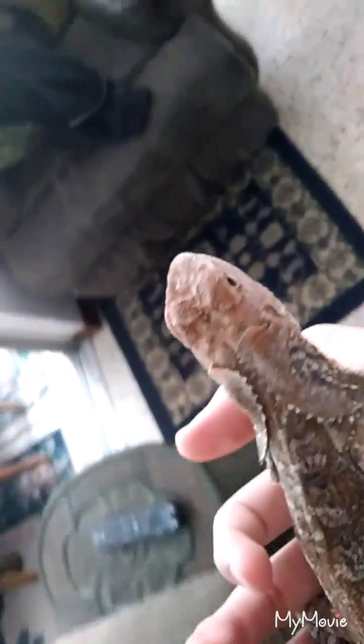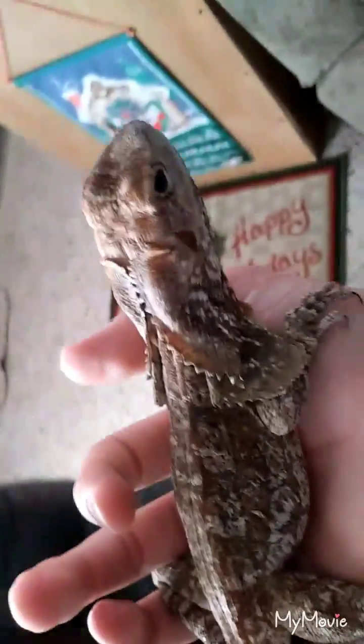So this is Fauna, my Indonesian frilled dragon. Before anybody asks, when I say Indonesian frilled dragon — for those of you who don't know what lizard this is — it is the lizard that looks like the one from Jurassic Park. I get that a lot. She's the lizard that inspired the dinosaur that had the frill in Jurassic Park. And she doesn't want to be in the camera line anymore.